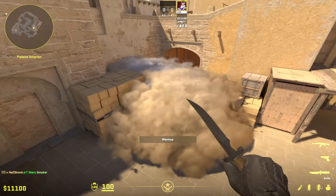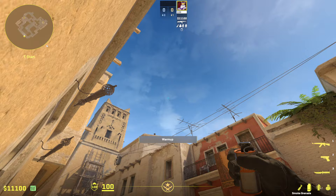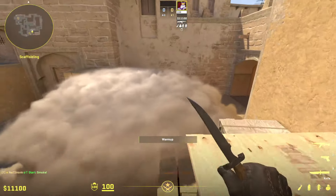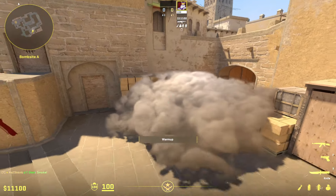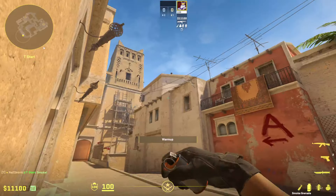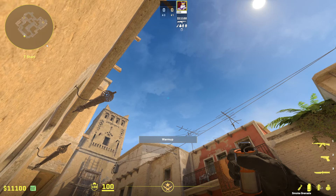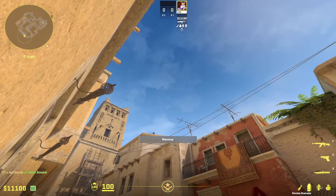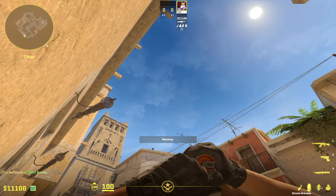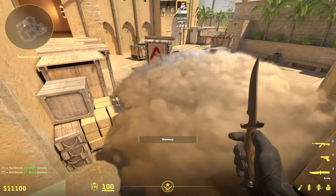I think this is actually a really good smoke for solo queue if I find the right lineup. Maybe aim here where the door meets the carpet — the angle might make it bounce less. Getting very close to the right result. In CS2, having the smoke land further out is advantageous. I'll try one more time with this corner and maybe a W jump throw.